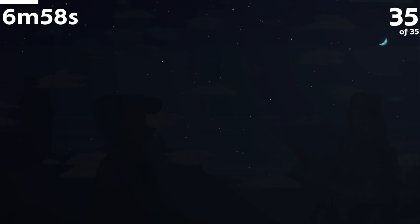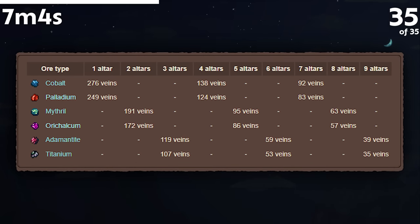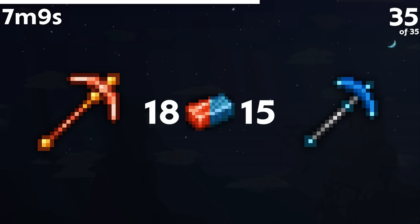It turns out that 1.2 ores like Palladium, or Orichalcum and Titanium, do generate fewer veins when breaking Altars compared to their 1.1 counterparts. This, combined with needing more of their bars to craft items, makes their items harder to obtain — which I guess is the tradeoff for making those items better.